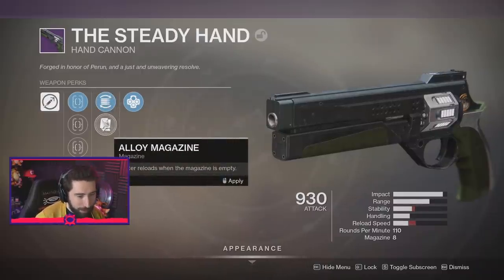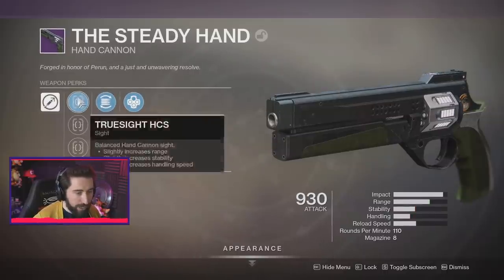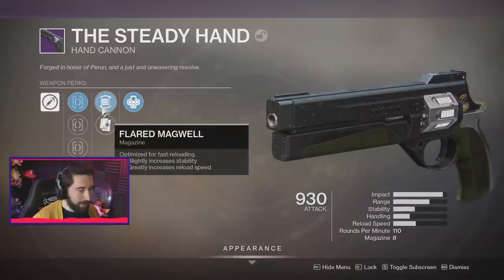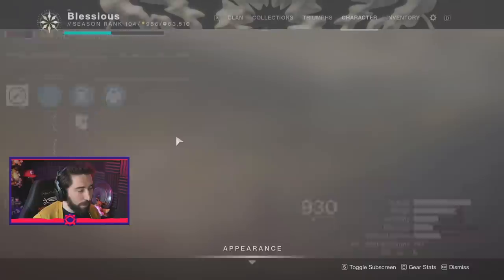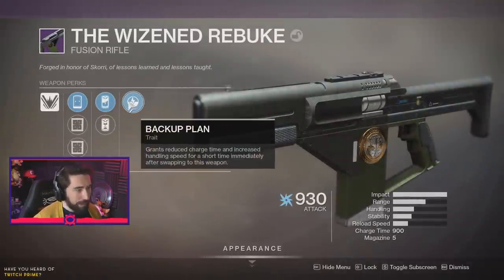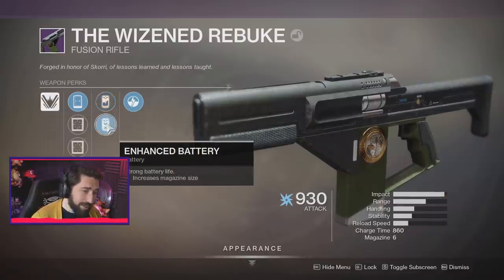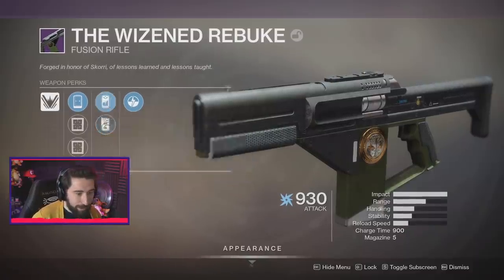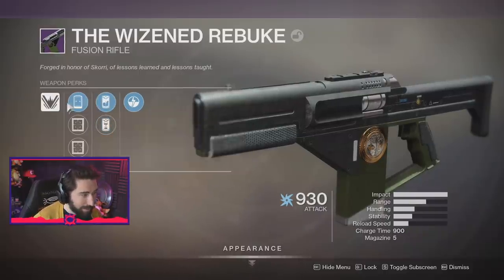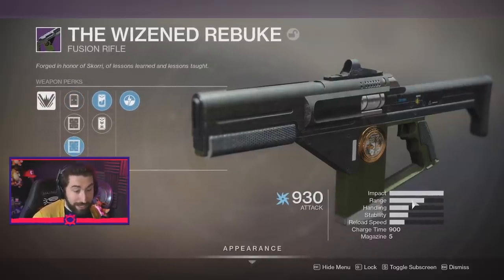On the Steady Hand we have Alloy Mag, faster reloads when the weapon is empty, Flared Magwell, Outlaw, and True Sight — we're just gonna be using True Sight and Flared Magwell. Then over here the Wisened Rebuke — we're gonna use Backup Plan on this one, which is pretty nice. We have Liquid Coils or Enhanced Battery, but there's not much point — might as well go for max.